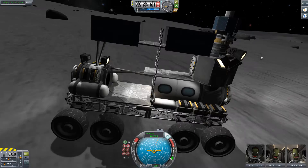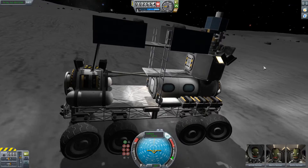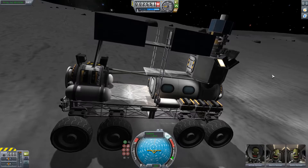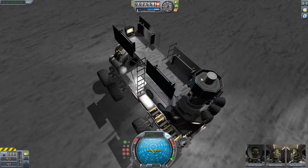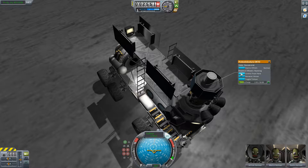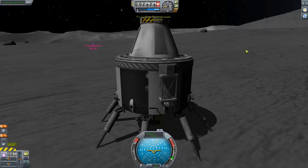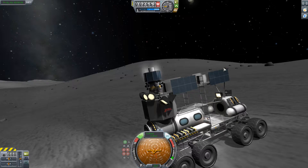I should totally try getting that in orbit. Stop, stop, stop, stop, stop, stop. Okay. We're gonna control from here. And we're going to — is this thing full of stuff? Yes it is. Recouple the node. Now I should be on this guy. I should be able to turn on RCS and go.